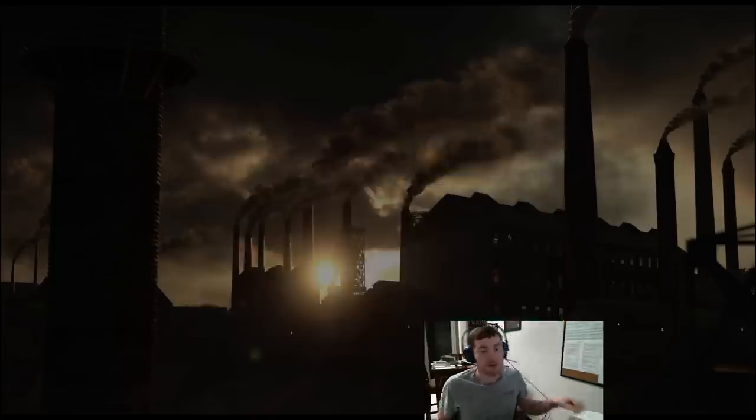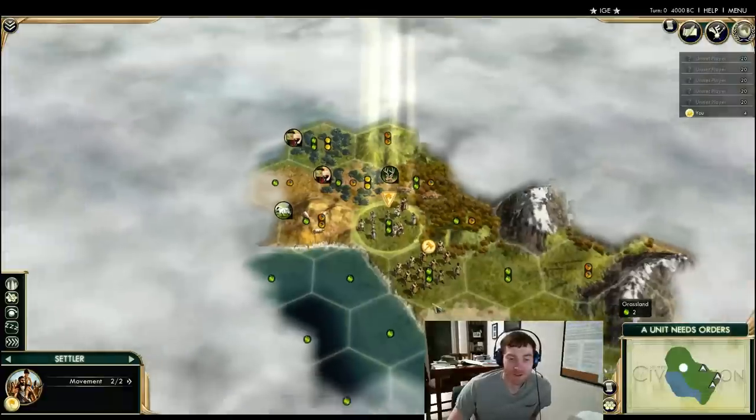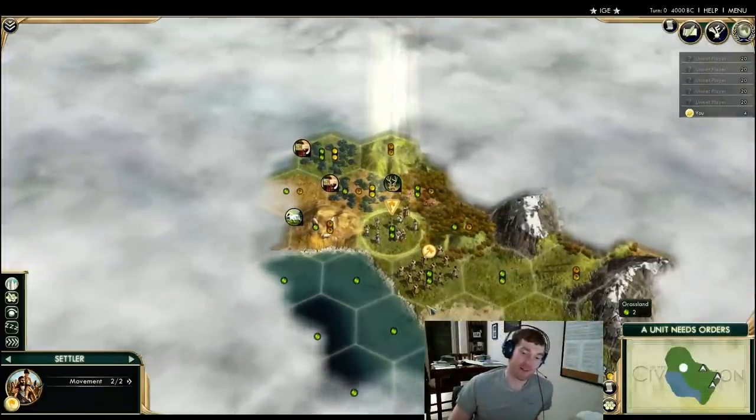Let's set up this next game. All right, another game — Assyria. So they want us to go to war. Rome, Assyria, and Danes — all war civs. Okay, this is looking a lot more mediocre than that last start. Maybe even borderline bad. This is definitely a tough decision.